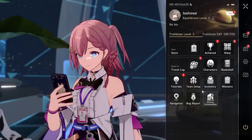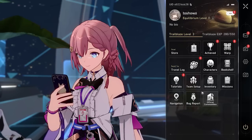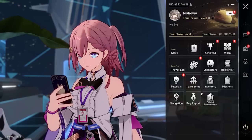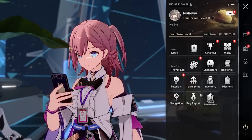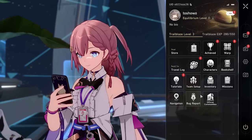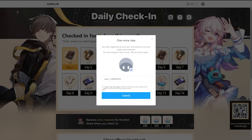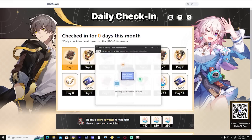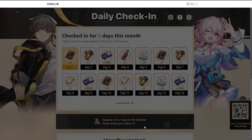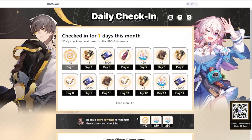Go to Google and search 'HoYoverse daily login Honkai Star Rail' and it should pop up. Enter the account you're currently re-rolling and log in for the first time — you'll get the reward upon logging in. Once logged in, you'll see a pop-up; click Submit, then click the first daily reward. You'll see stellar jades appear in the bottom right. You'll get 40 extra stellar jades, and this applies to every account you make in Honkai: Star Rail.